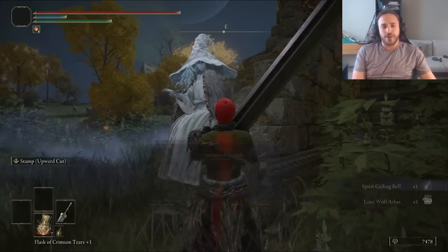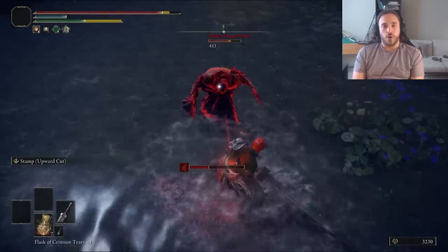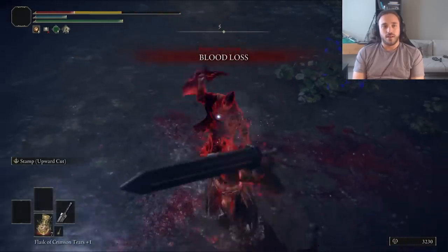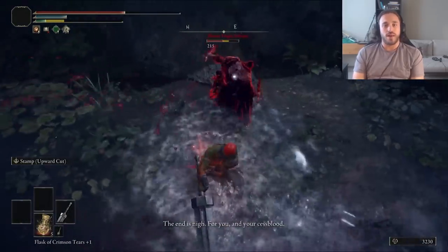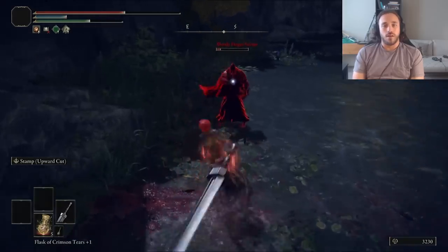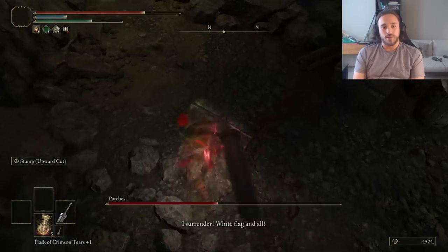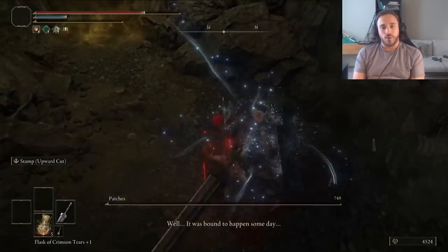Ranni gives us a Mimic Calling Bell we can use later to call some Moblins. Then I test out our Greatsword on two NPC enemies, Nerd Juice and Patches. Because of its big honking size, it's great at catching rolls. It might be slow, but the hitbox is out for a long time, so these dorks don't stand a chance. Also — we killed Patches. Ganondorf doesn't believe in the sanctity of human life.